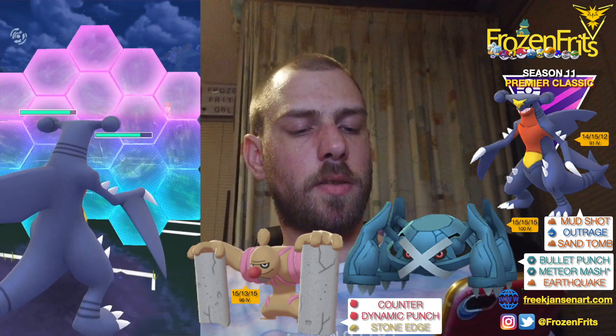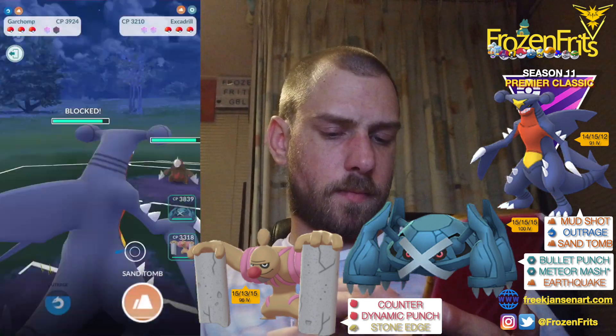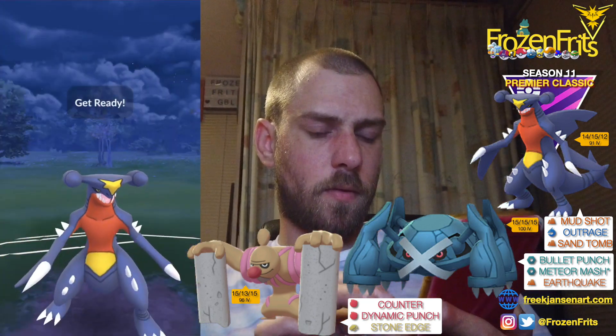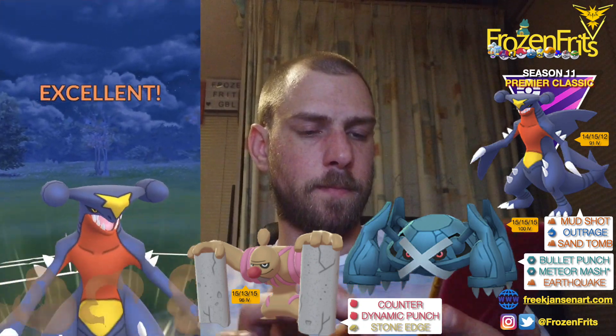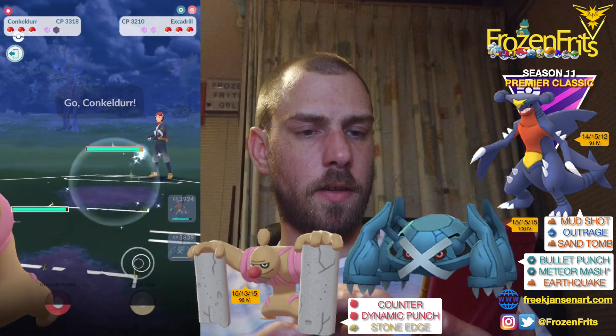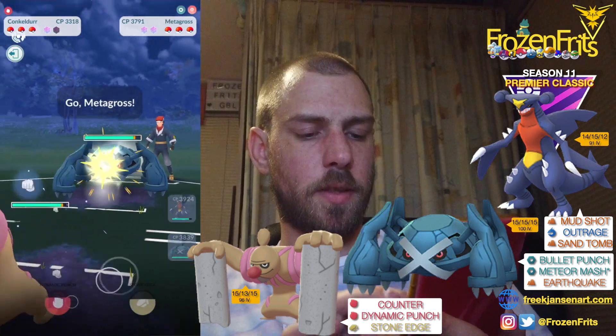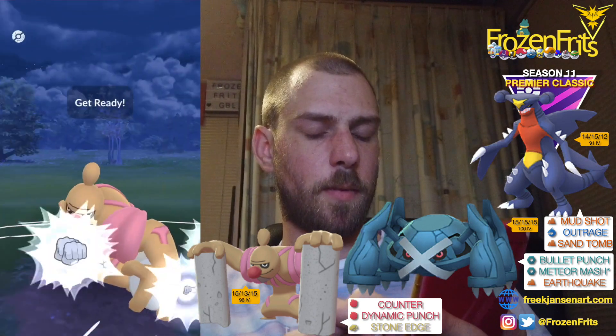We are too late with switching in. We're going for a Sand Tomb, and then we're gonna switch into my Conkeldurr. He's switching into Metagross, and then we're going for a Dynamic Punch.